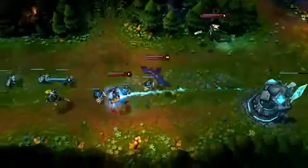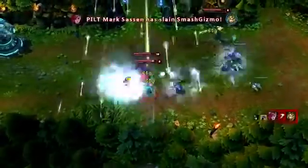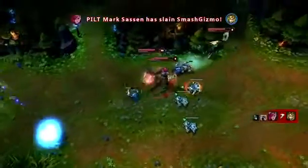Vi and Nami look to dive Ezreal, but it's Tag Team into Vault that closes the gap and locks him down. Heightened Senses is then used to make sure no enemies are lurking nearby and they pick up a quick kill.